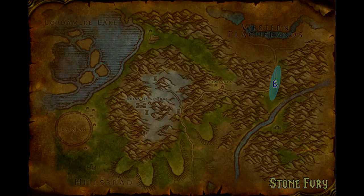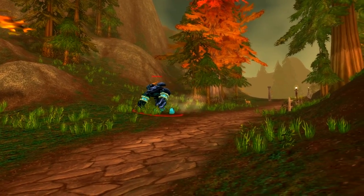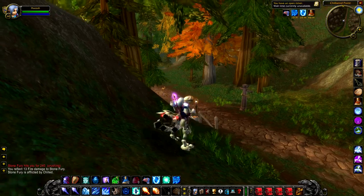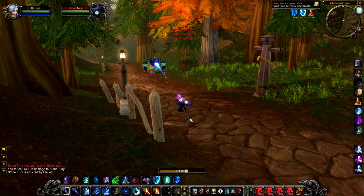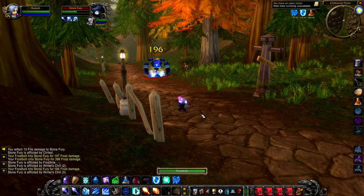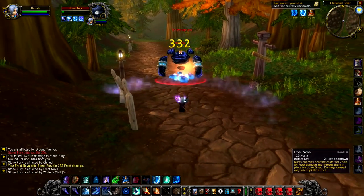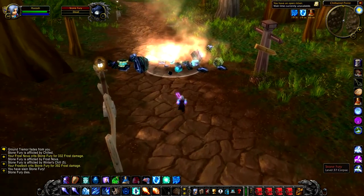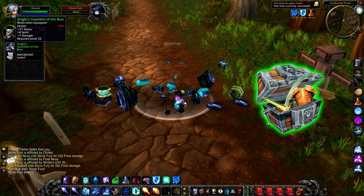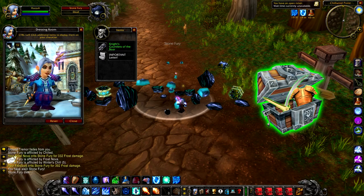Next up we have Stone Fury, a level 37 elemental that roams around on the road up between the Western Plaguelands and Chillwind Point. Stone Fury is quite cool — he's actually possibly my favourite looking elemental in the game, with a really cool blue colour. He's not particularly strong, doesn't have a crazy amount of health, but he does have some elemental resistance so schools of magic won't do as much damage, and he also has a knockdown. Aside from that, pretty easy to kill. If you do kill him he will just drop a random green of the appropriate level. His respawn time is around 20 hours, so it's going to just be a case of: if he's there, kill him, and if he isn't, it doesn't really matter.